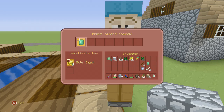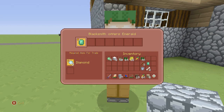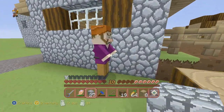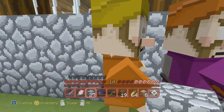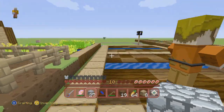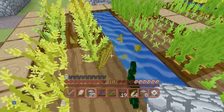What are you trading? 10 gravel for flint? Nah, that doesn't make any sense — why would I give him gravel for flint, that's how you get flint from gravel anyway. Five diamonds for an emerald? You're high — you're not getting five diamonds for a freaking emerald.